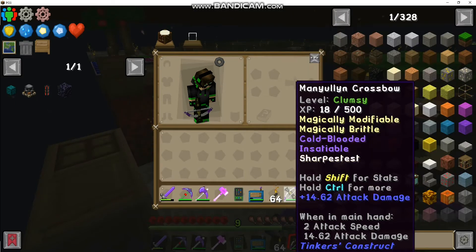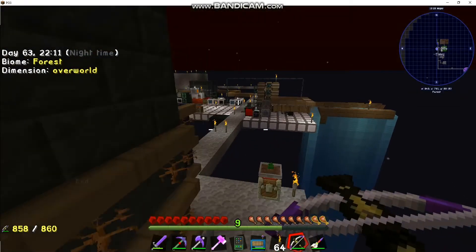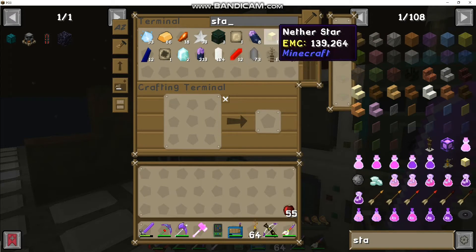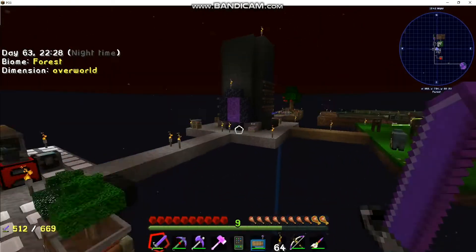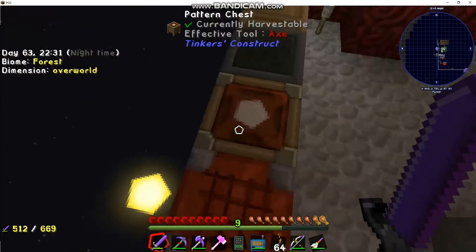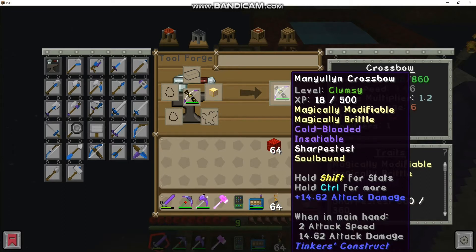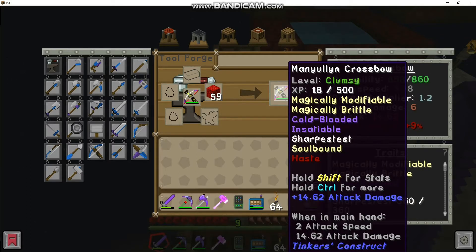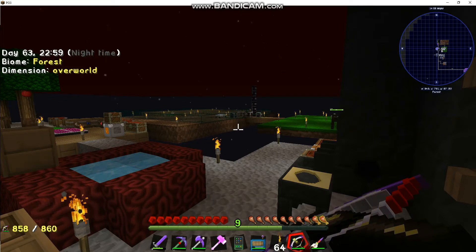I do want to increase the draw speed though — 1.54 is not very fast. I could put redstone on it; that makes it faster, at least that's what it does with tools. We'll get another modifier and take these blocks of redstone to see if that helps — it gives it haste, which means it goes faster. I know I'm wasting these nether stars on modifiers but it's fine. Draw speed is now 3.18, so that is faster than before, but only slightly.